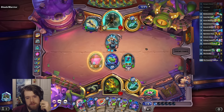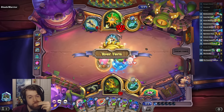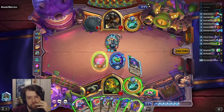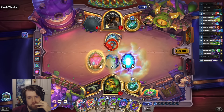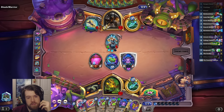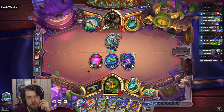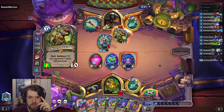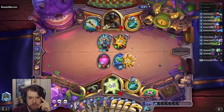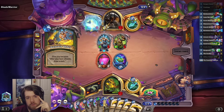Big 50/50 here. And we whiffed it. So if I somehow have lethal next turn, I can coin Yodeler; otherwise I probably coin Zilliax. Zilliax looks real good here — even if they make a taunt minion, which they didn't.